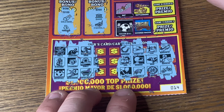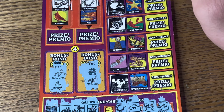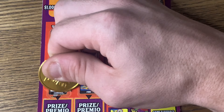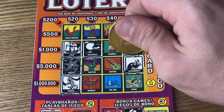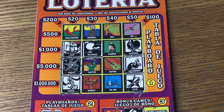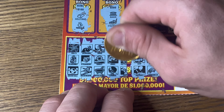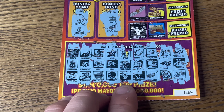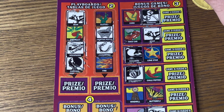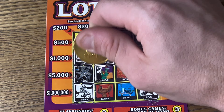Come on, chili peppers! A spur, shoes, cardinal. Spur, shoes, cardinal. Cardinal. Spurring cardinal. How about a bat for $50 to end it? That would be fantastic. What are our last three spots? A spear, a rattlesnake, and a cactus. Rattlesnake. A spear and a cactus. Cactus. Rattlesnake. Spear cactus. Nope.